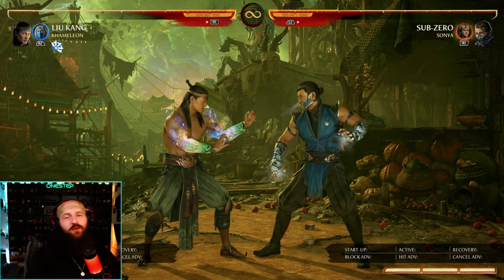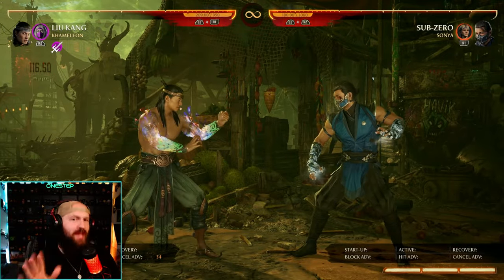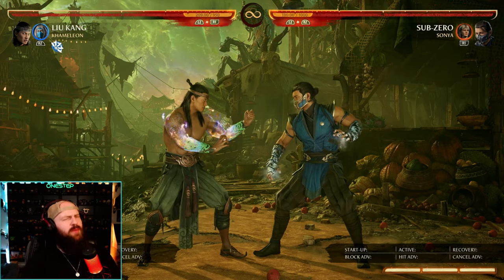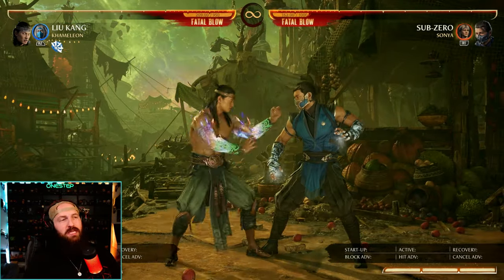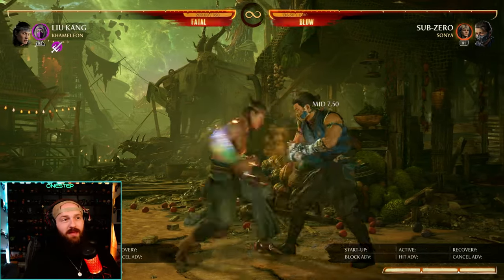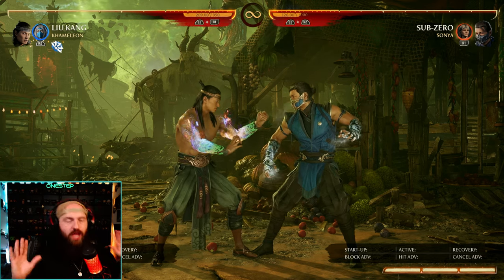Liu Kang also got a new move — back 2-1. Normally back 2-3 is a mid-high which is a great pop-up, but if the opponent is smart they'll just duck that high and punish you. Having the mix-up option of back 2-1 instead is great: it's gapless so they can't interrupt it, and it's safe on block. Back 2-3 is also safe on block, sure, but you can duck that high. A mid-mid you cannot. So that gives Liu Kang just that much more mix and safety. As a secondary Liu Kang main, I love to see it.